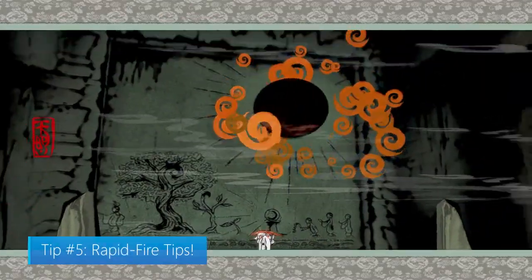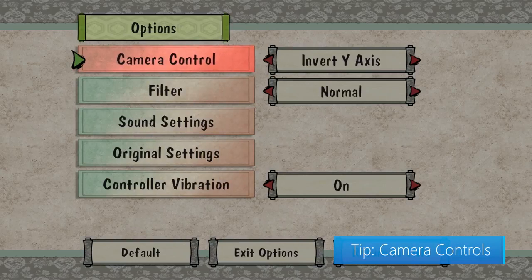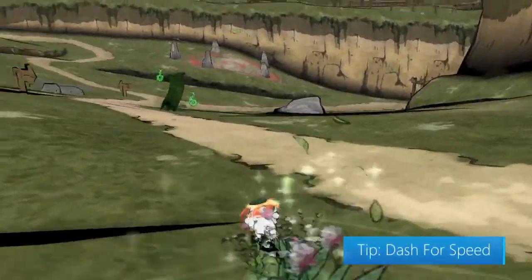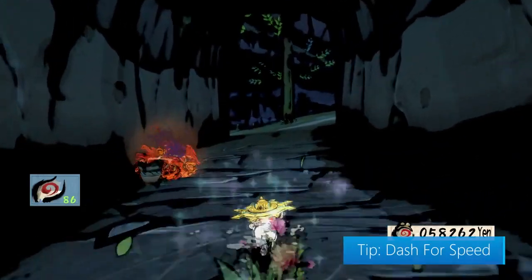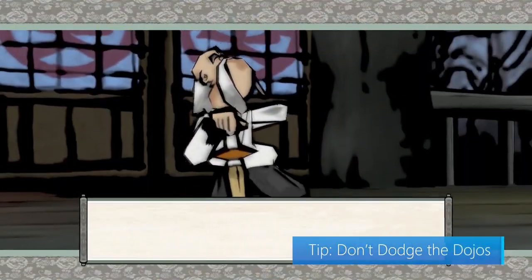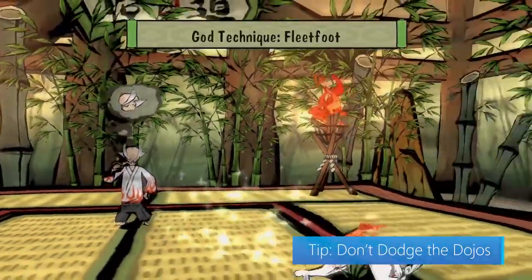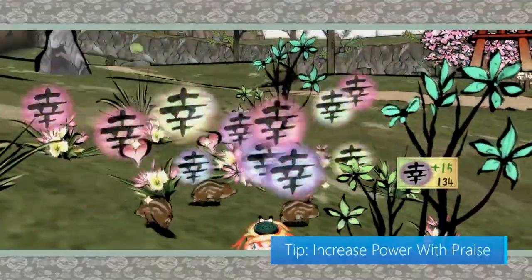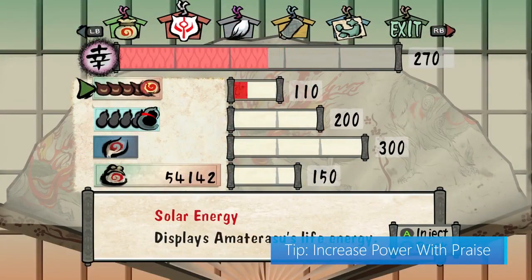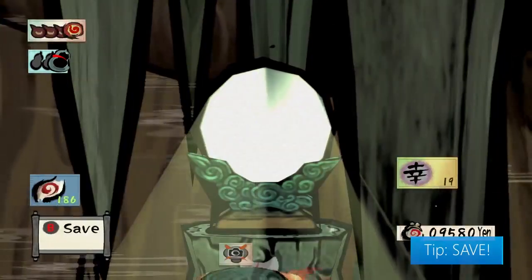For tip number five, we've got some rapid-fire tips. The default camera controls are technically inversed, which can feel funny, so if it's not your thing, be sure to change it in the camera settings. When running, Amaterasu's speed will increase over time, but if you want to jumpstart your speed, do a dash. Visit the dojos and spend the money to learn new techniques as often as you can — they're incredibly useful in battle. Praise is earned when you restore nature or feed animals, and you can use it to increase the power of your divine attributes. Lastly, this game does not autosave, so save at the reflection mirrors every chance you get.